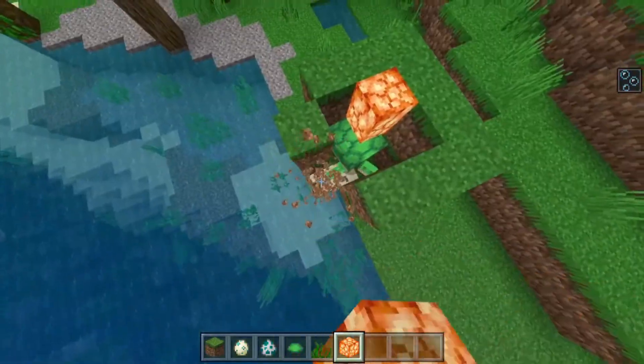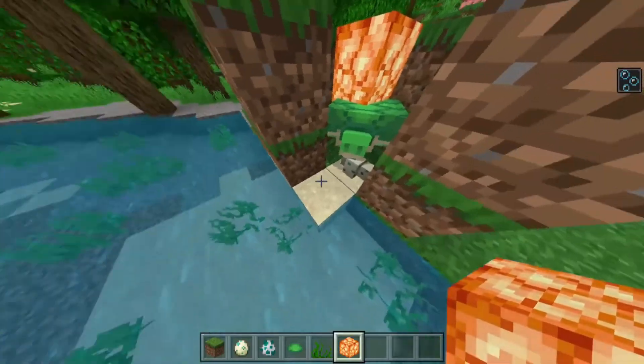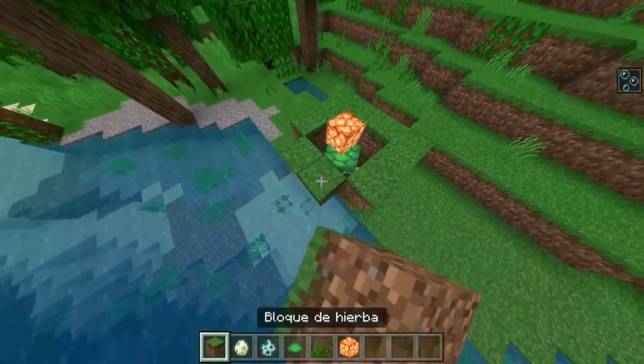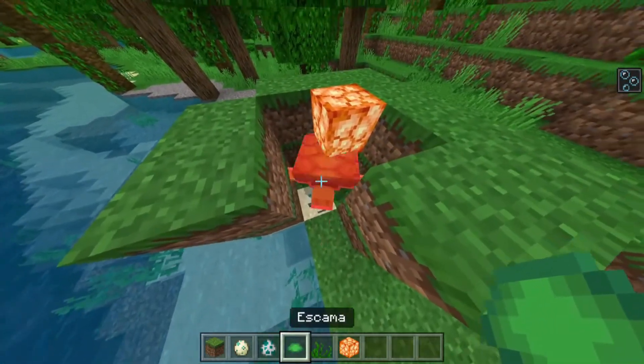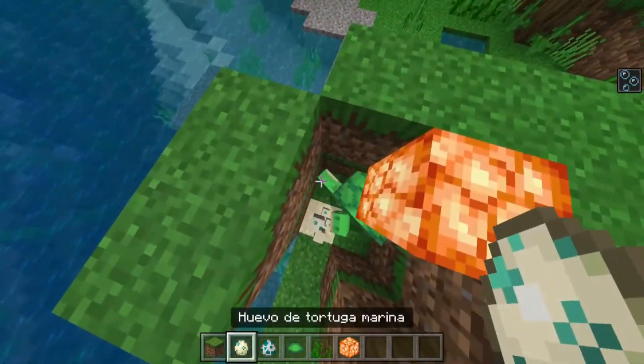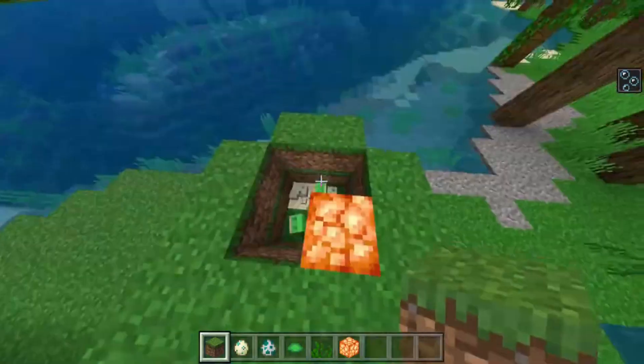The key point is, as you can observe, there are four eggs here. Each time an egg breaks, it will give us a scute. The objective is to acquire five, so if there are only four here, we'd have to breed the turtles once more, and this way we would get five scutes, and then we'd have it.